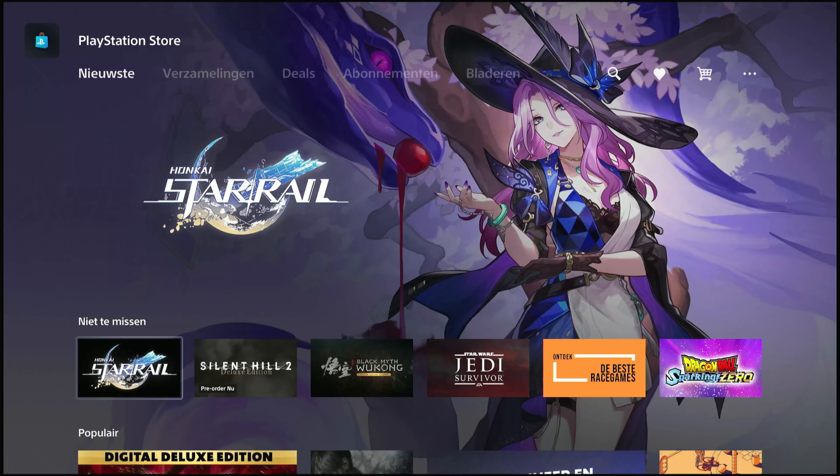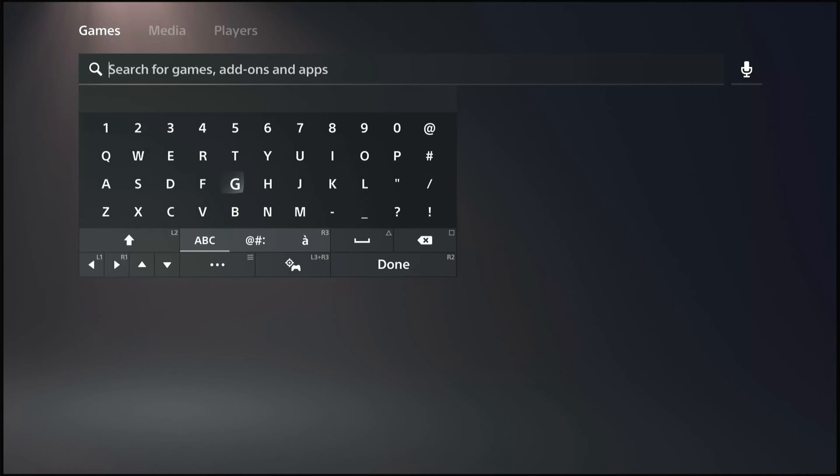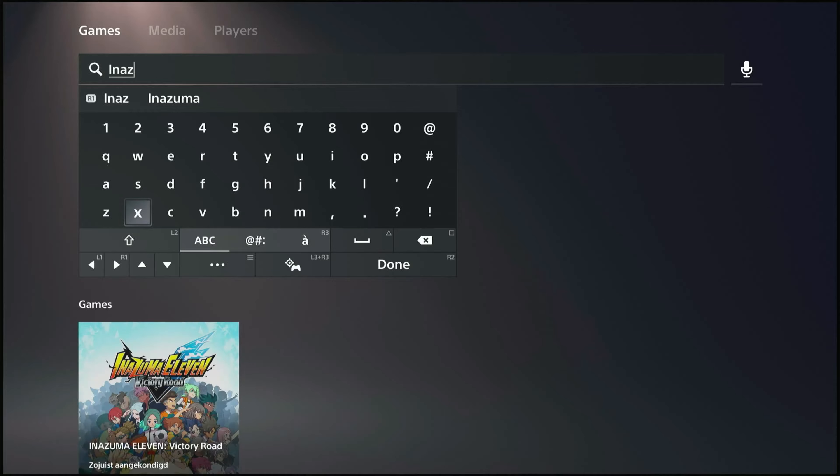Hi guys, welcome to a new video. Today I'm going to show you how to download Inazuma 11 Victory Road. The first thing you need to do is go to the place in store and type in Inazuma 11 Victory Road.